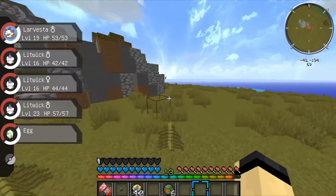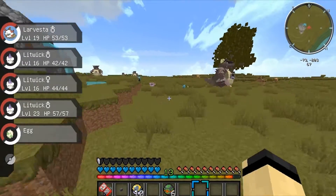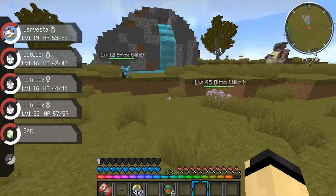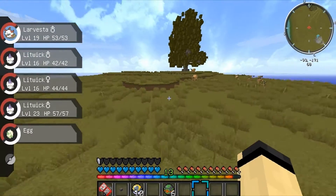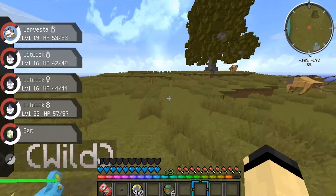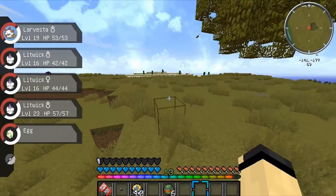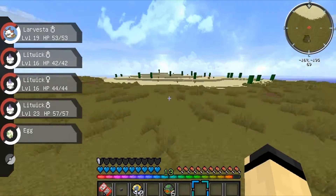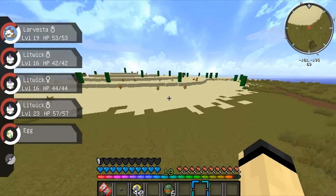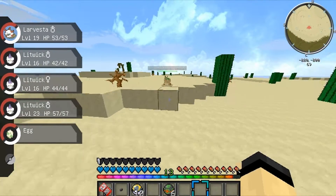This area is actually different than last time — they changed this part here. The little village that used to be there is gone now. Oh look, a Ditto in the plains! Too bad we can't breed in this. Pidgeotto again — darn it, missed. I'm trying to find a flying Pokemon but they all fly too high. Forget it, we're going up against the side of the mountain.